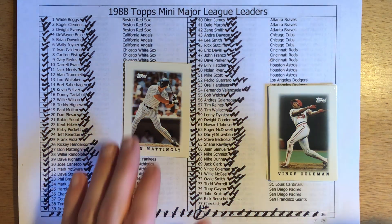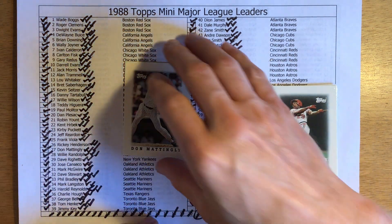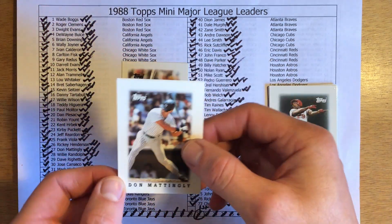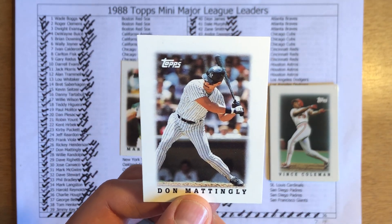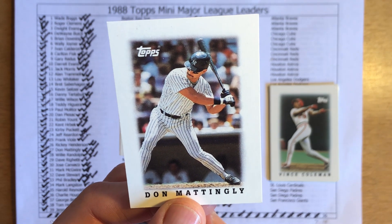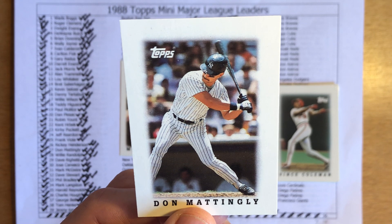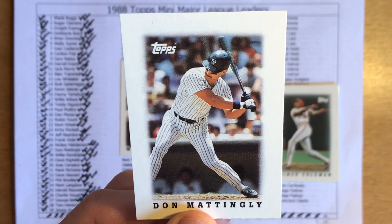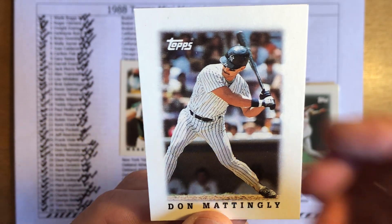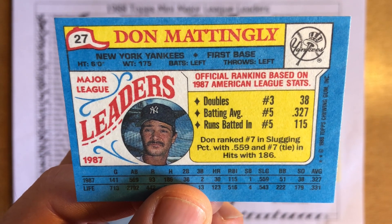Don Mattingly is an extra card — it's a quadruplicate. So it doesn't look like I'll get my last two cards yet — Jeff Reardon and Rick Reuschel — and I'll have to wait till pack 36 to complete my third set. Don Mattingly, fantastic player affectionately known as Donnie Baseball. '87 was another great year for Mattingly. Eventually toward the end of the '80s and start of the '90s, injuries plagued him. But in the early to mid '80s Mattingly was an awesome baseball player. He was third in doubles, fifth in batting average, fifth in RBI, seventh in slugging, and seventh in hits.